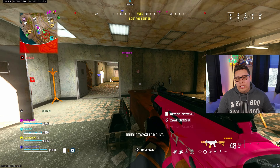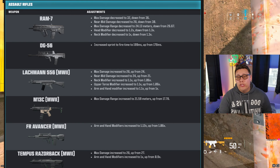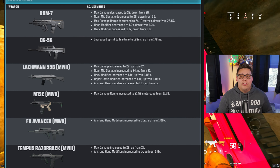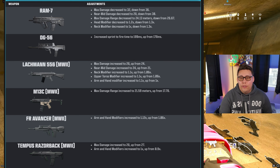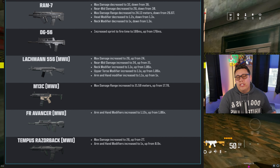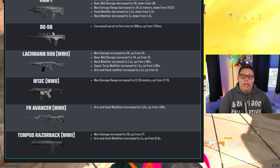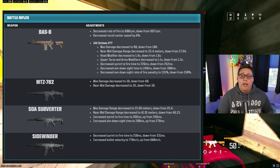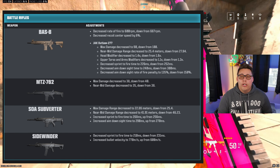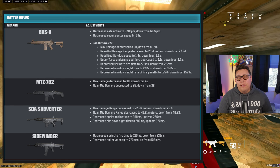Now to the main part of this update — weapon balancing. Starting with ARs, the Ram 7 was nerfed as expected with several damage and range decreases. The DG56 saw a slight nerf with sprint-to-fire increased. MW2 weapons got some buffs, with the Lockman 556 seeing a damage and damage modifier increase, and then buffs to the M13C, the FR Avancer, and the Tempest Razorback. For battle rifles, the Bas-B, the MTZ-762, and the SOA Subverter saw nerfs across the board, with the Sidewinder getting another buff to sprint-to-fire and bullet velocity.